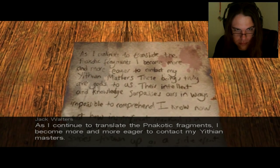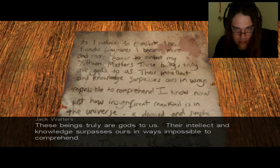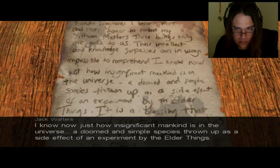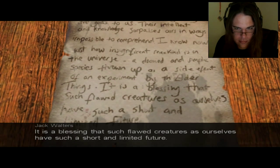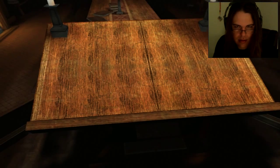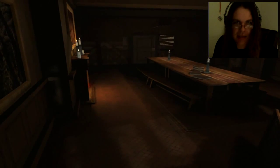As I continue to translate the Nacotic fragments, I become more and more eager to contact my Yithian masters. These beings truly are gods to us. Their intellect and knowledge surpasses ours in ways impossible to comprehend. I know now just how insignificant mankind is in the universe — a doomed and simple species thrown up as a side effect of an experiment by the elder things. It is a blessing that such flawed creatures as ourselves have such a short and limited future. You've picked up your first journal item — select the book icon to study your journal, it may reveal vital clues. If you know anything about Lovecraft, that may have actually made sense to you. If none of this makes sense, just strap yourselves in — you're in for a treat.